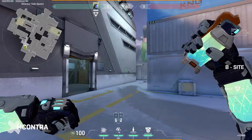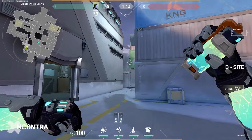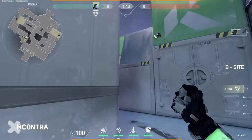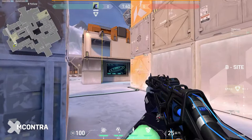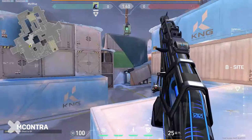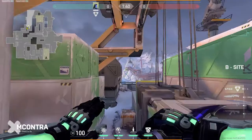Next we'll look at flash grenades for B. I have a pop flash for entry, one for site, and a cheekier one that sets up in middle. For the first one, aim at the edge of the green Kingdom box, and as you're running toss it in the center so it comes up as high as possible — this way you can also hit the guy behind the box at that back lane. If I'm on site protecting the planter, I'll throw something to snowman or a close corner flash. For the cheeky mid lineup, aim up at this yellow construction and run and toss it so it falls over — it flashes the person playing yellow box.